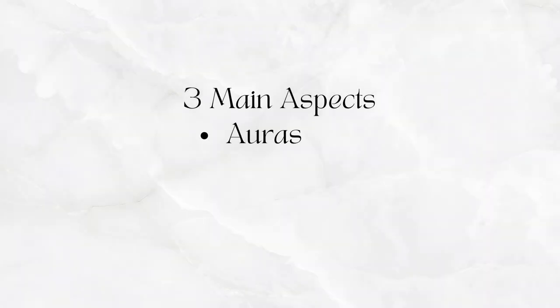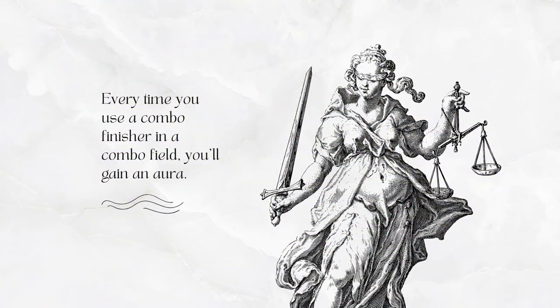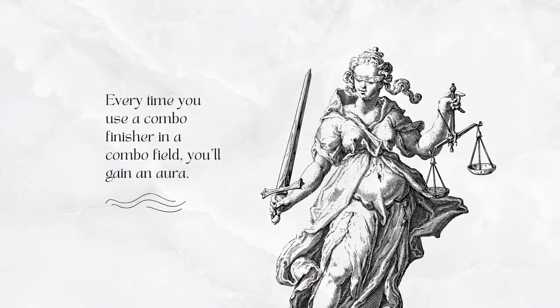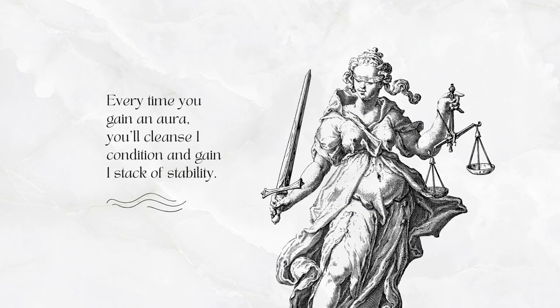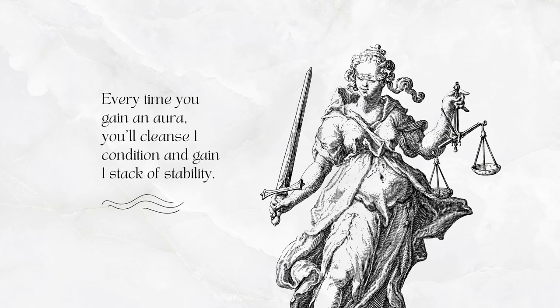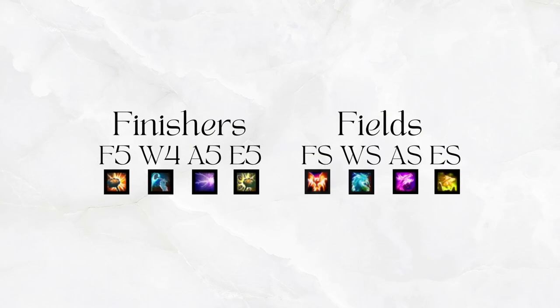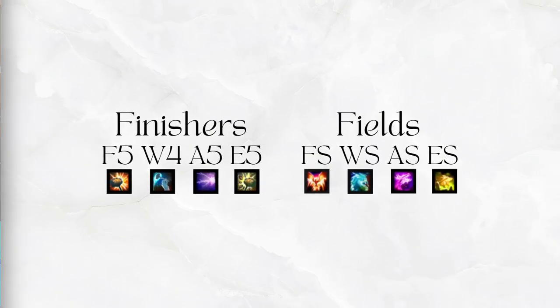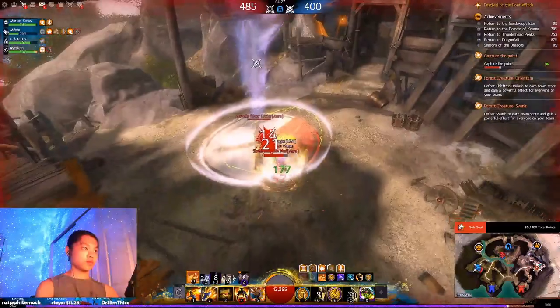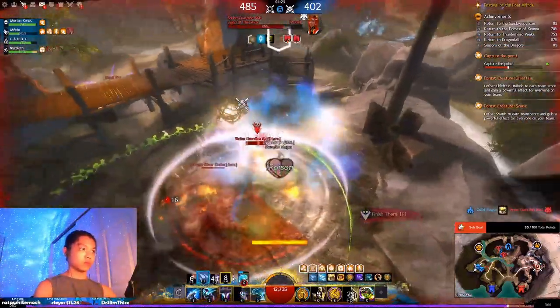There are three main aspects you'll need to know in order to play this spec well. First, every time you use a combo finisher in a combo field, you will gain an aura. Every time you gain an aura, you will cleanse a condition and gain one stack of stability, which will negate one instance of crowd control on your character. Each attunement has a combo finisher, which are best used in conjunction with your combo fields from your Jade Sphere class mechanic. Rotating through these and spacing them out is crucial for surviving against condition damage and maintaining your uptime on CC immunity.